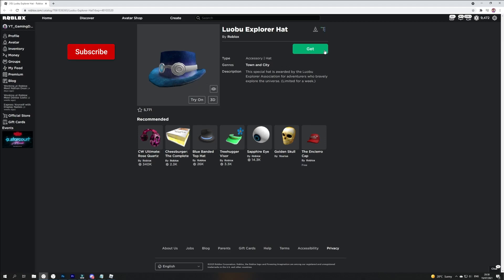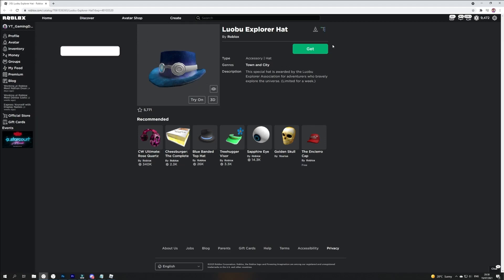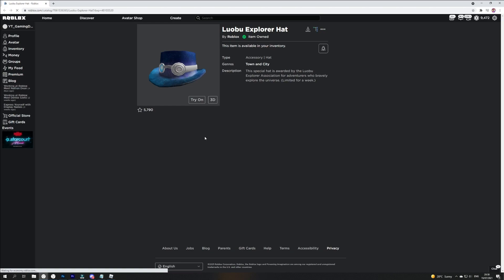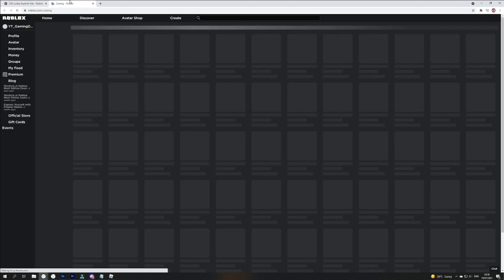Here it is on screen right now — the Explorer hat. Definitely in my opinion the best looking item here. It does have the most favourites for this week as well, which kind of does say that it may be the community's favourite item. All you need to do is click on 'Get', click on 'Get Now', and that's pretty much all you need to do with the link down below in the description.